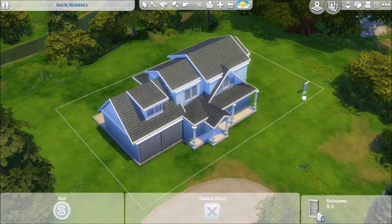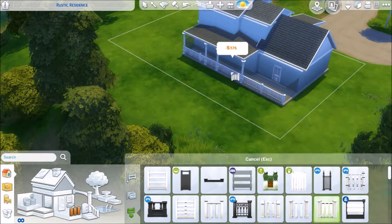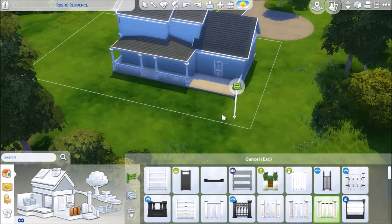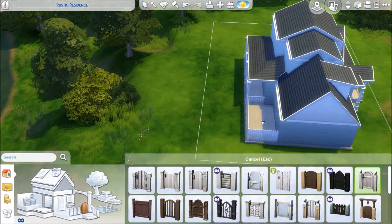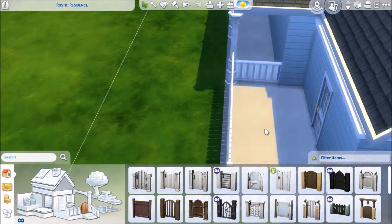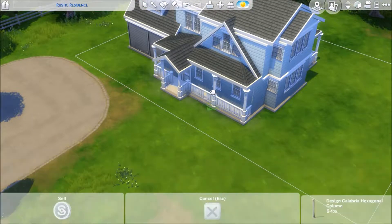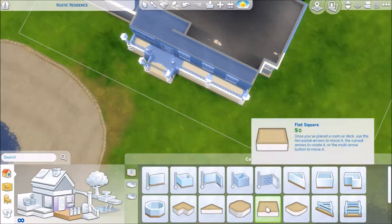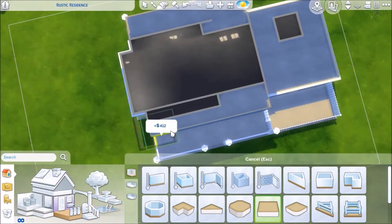We don't have actual garages or cars in The Sims 4, but I really wanted that look to the house. I really wanted to do a split level house and have a garage on a lower floor and then the house raised up above. But I can't do that in The Sims 4, so I just went with a very, very small raise.